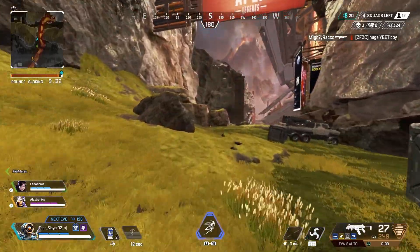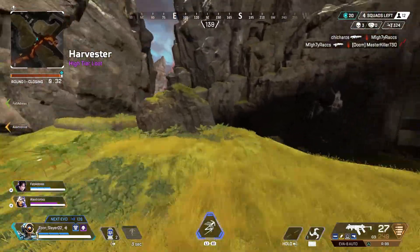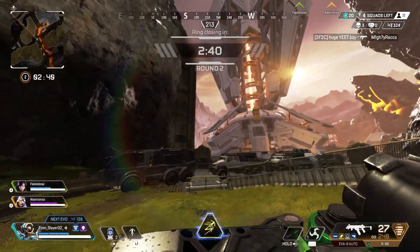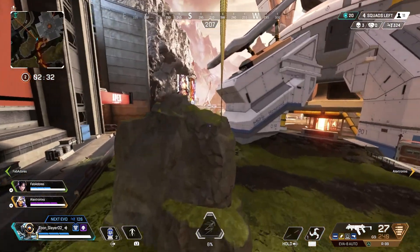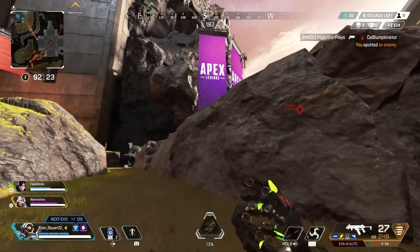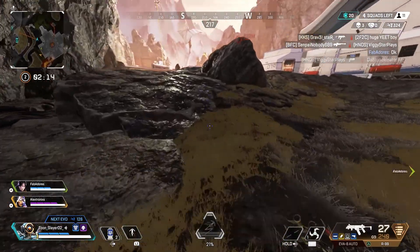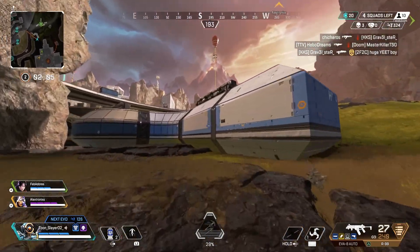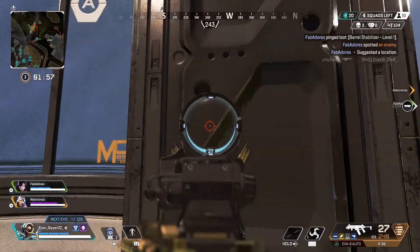We're moving around looking for more people to fight. I use a zip line to move a little faster. I hear shooting nearby, so I place another zip line to close the distance. I spot people over there and let my teammates know — looks like maybe two squads from the amount of shooting. We're moving in. I'm saving my grapple just in case they spot me and I need to escape quickly.